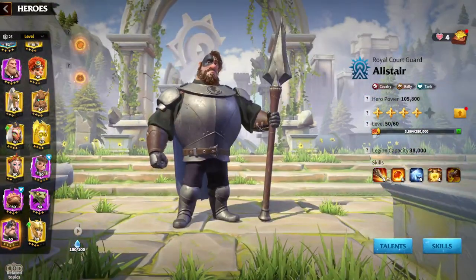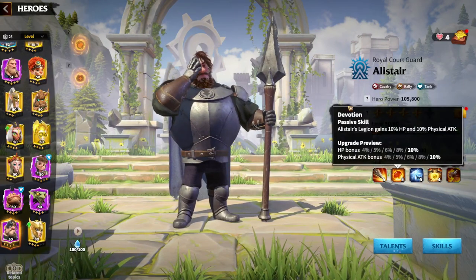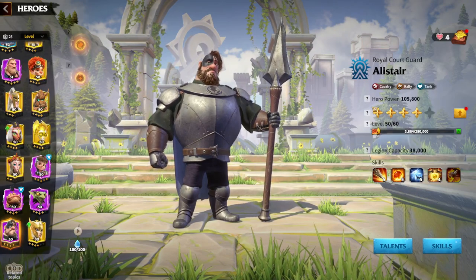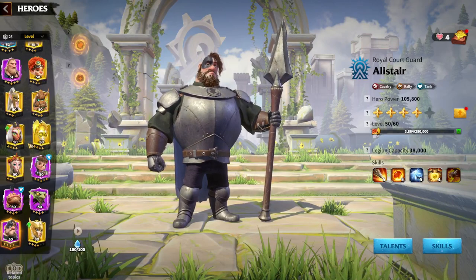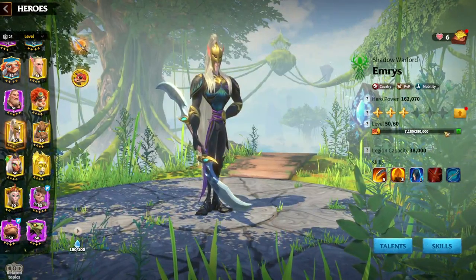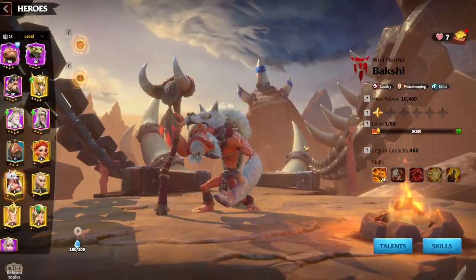Alistar is nothing too special — normal damage factor. The legion with Alistar is going to be more tanky than damage-focused. Alistar is always going to give you tankiness, defense and stuff like that. So there is not much synergy there, but continuing to other heroes — one of the most important hero pairs is Bakshi for Emerys.